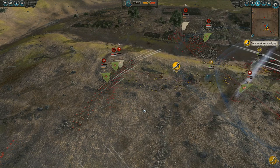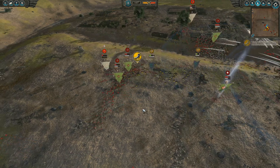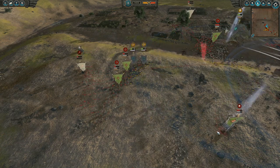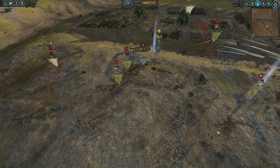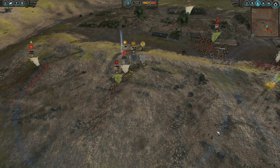Here we combine terror with our dogs to bring archers from nearly full morale to routing. As you can see, the dogs take down a third of the leadership, the dragon takes down another, and terror takes care of the rest. Using artillery with your scurvy dogs will have a similar effect.